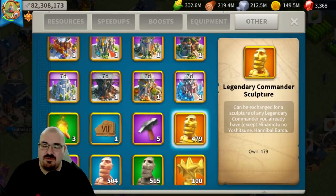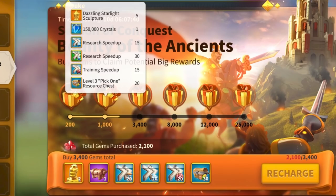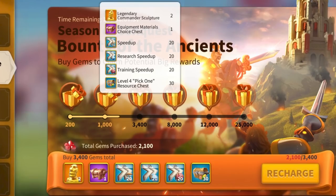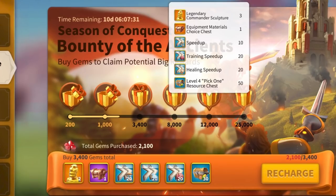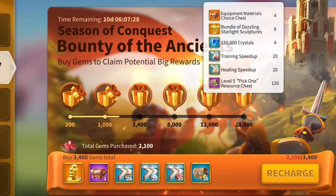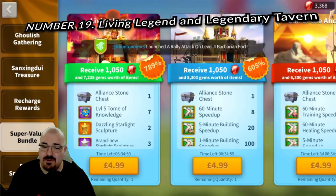Number eighteen: in Season of Conquest there is a Purchase Event. All you have to do is buy around 25,000 gems' worth of bundles and the event gives you speed-ups, resources, goal heads, legendary materials, and crystals. You have about two weeks to complete it once it starts right at the beginning of KvK.